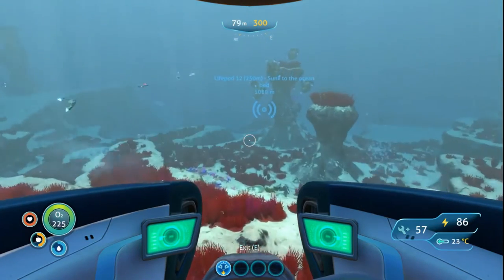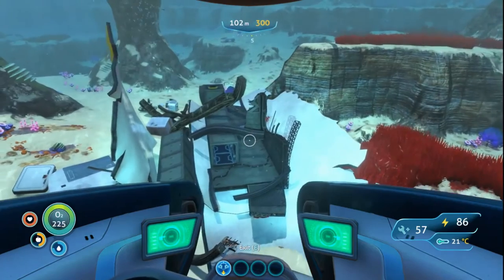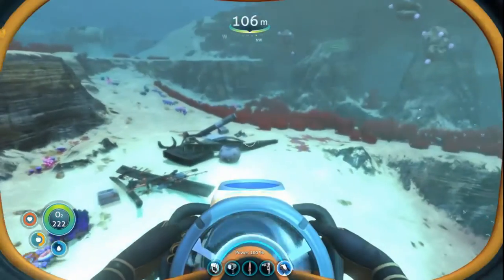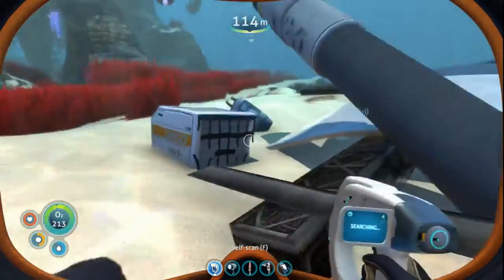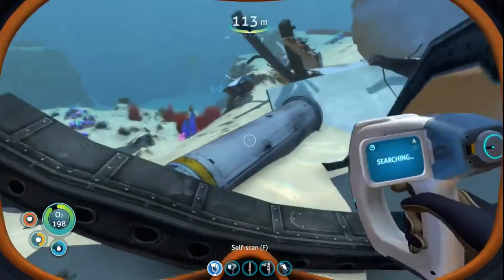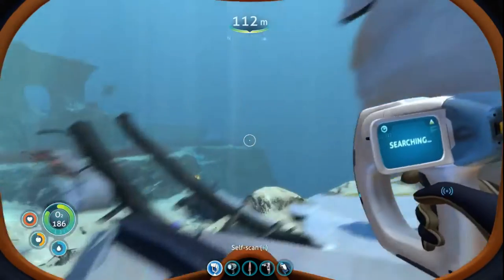All right, so they're 250 meters down. I'm going to save out here just in case. I'm going to be interested to see if... have we been here? Bioreactors. Trash can. All right, nothing in here to loot — that's surprising, that looks like a place that would give you something, or maybe it's a place for you to hide out.